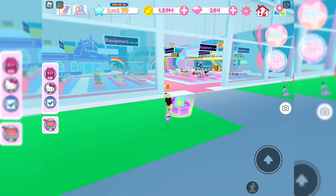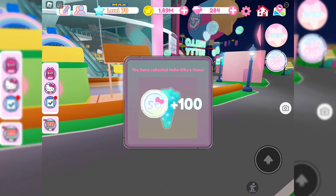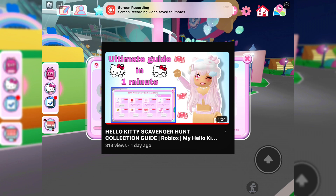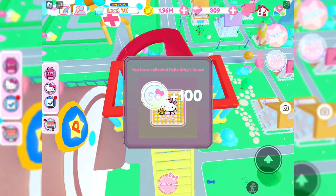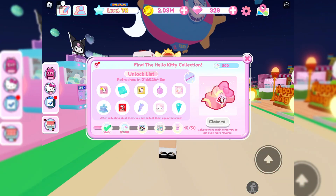Just open all the chests and complete the obbies, and dig up the items on the dock. If you need help, check out my video from yesterday — I'll have it linked for you in the description. Then you'll be able to buy two items and have 200 coins left over.